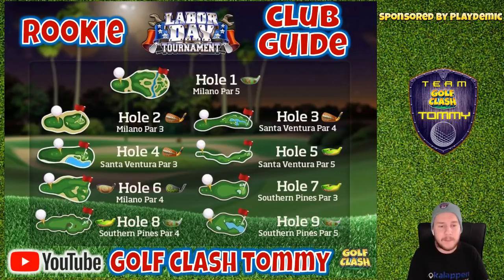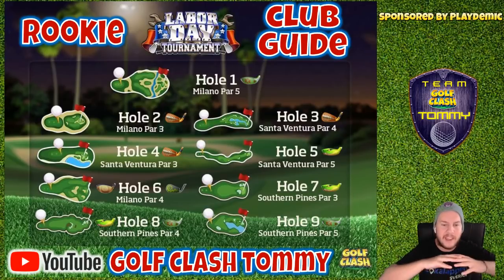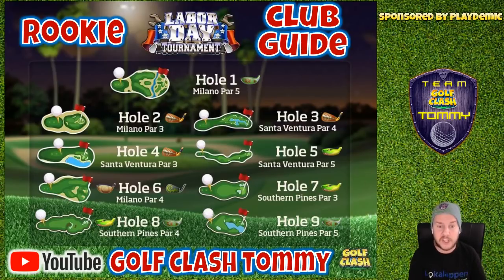Hole number four — another par three, another course we're going to play from the front tee, also with the long iron. So it's the backbone again. The reason we go with the backbone as much is that it is the most common long iron club used in the game, especially from the front tee for players in the rookie division. You can play with another long iron, but realistically the backbone is going to be our suggestion.